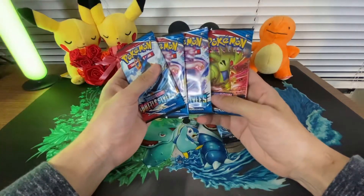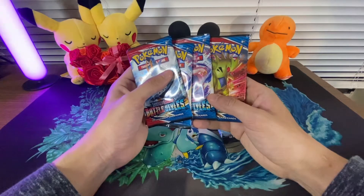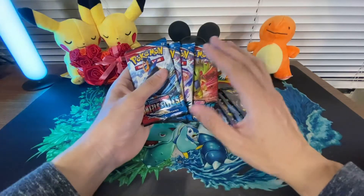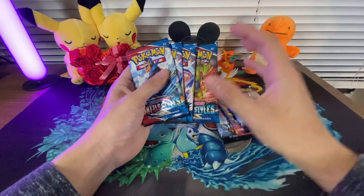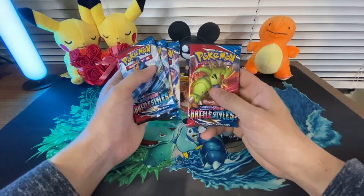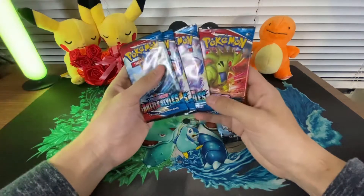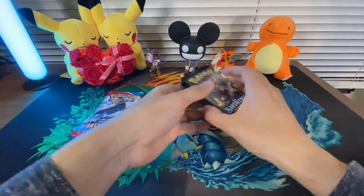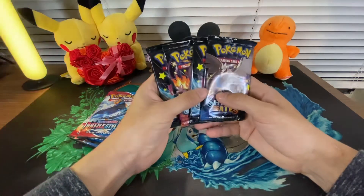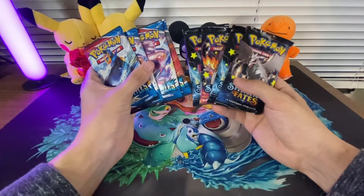Shining Fates just has amazing pull rates, but we'll see if Battle Styles holds up to it. The cards I'm actually looking for in this set are the Secret Rare Houndoom — it's all gold with the Houndoom in the center — or the alternate art Tyranitar. He's kind of just laying there after having a huge meal, passed out. It's actually a pretty funny but beautiful card. And for Shining Fates, of course we're looking for the shiny Suicune or another Charizard.